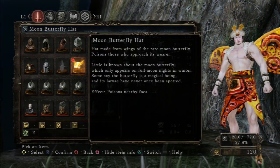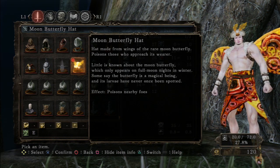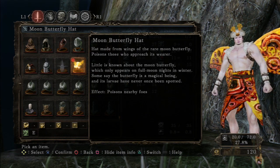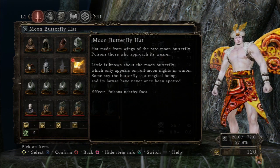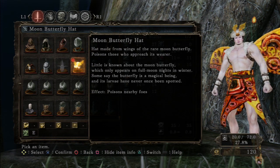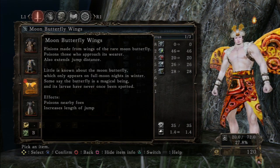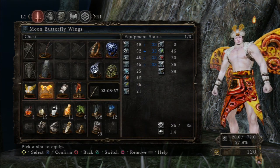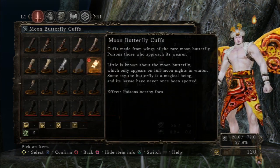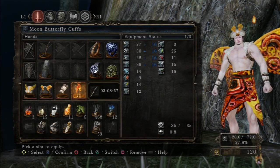So the Moonlight Butterfly hat has an E physical attribute bonus. The item description reads: 'Hat made from the wings of the rare Moon Butterfly — poisons those who approach its wearer. Little is known about the Moon Butterfly, which only appears on full moon nights in winter. Some say the butterfly is a magical being, and its larva has never once been spotted.' Effect: poisons nearby foes. So the hat poisons, the wings poison and increase jump length.